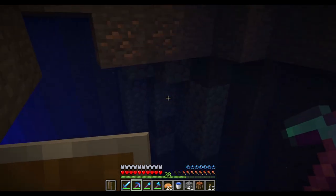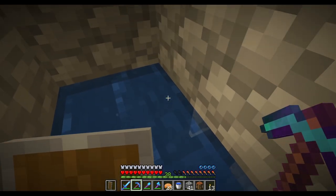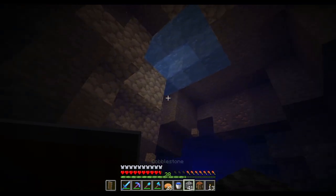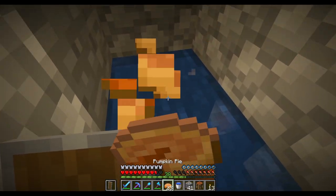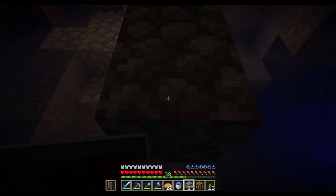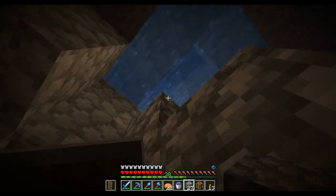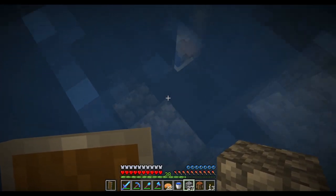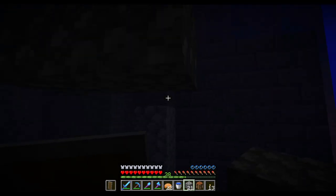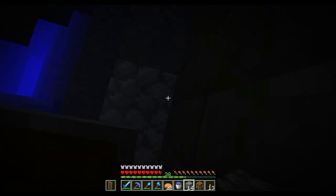And there it is - in the water. This could have been better. Is that a part of the stronghold? Yeah, okay. What I think we're gonna do - if we get back up here and get some air - we could make a path. We might as well do it right now. I didn't bring my water breathing potions! I made three water breathing potions and I didn't bring them because I didn't think it would be underwater. Strongholds are never in water - except for this time.